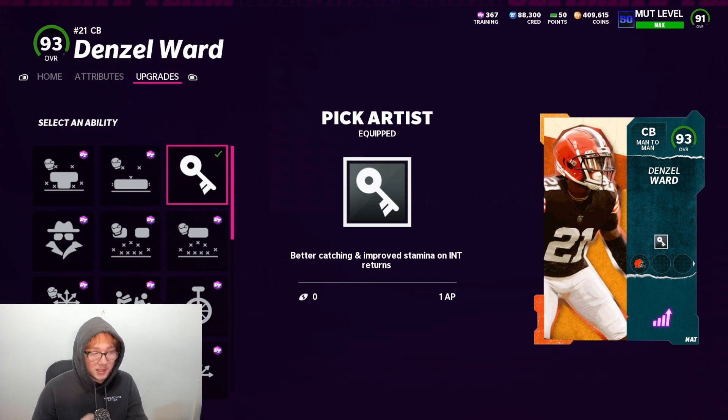I'm gonna show some clips from the stream last night so you guys can see the plays these guys made. A lot of times when they throw the ball deep, the defensive guy never goes up for it — it's always the offensive guy. But with Pick Artist, these guys were actually mossing receivers, going up and making plays. We were picking passes off on plays where you usually just wouldn't. There was only one time someone swatted instead of picking it off, and I don't think that guy had Pick Artist on.